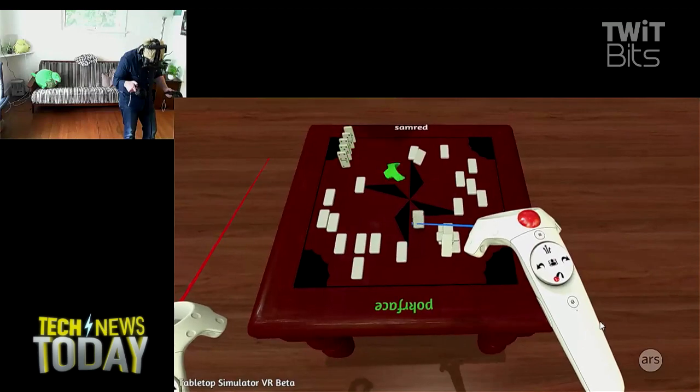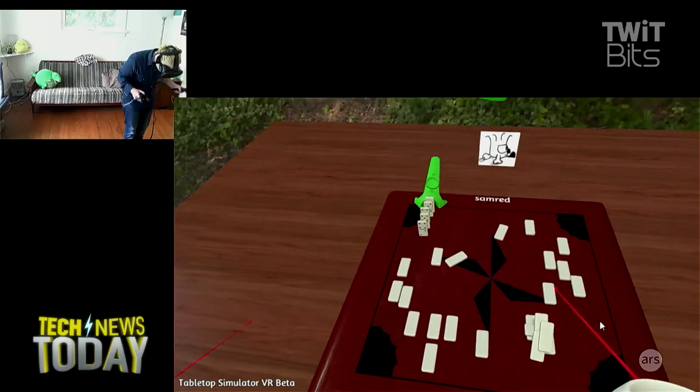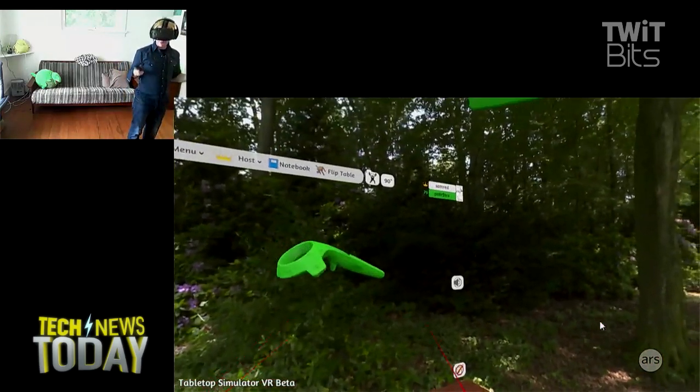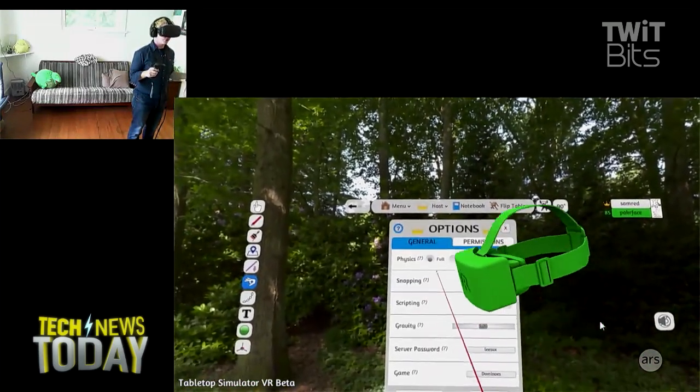There's even a dedicated table flip button. At any point, you just tap it and boom — all the pieces go flying, the table goes flying, and then you have to regenerate to start over. Can you undo that? Nope. No undoing. Flip in anger. I suppose that's like real life.